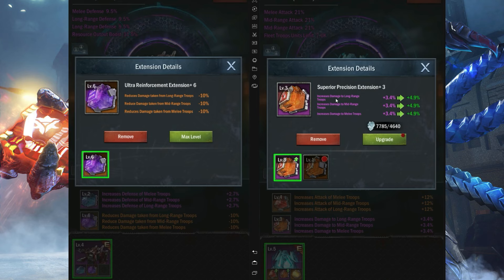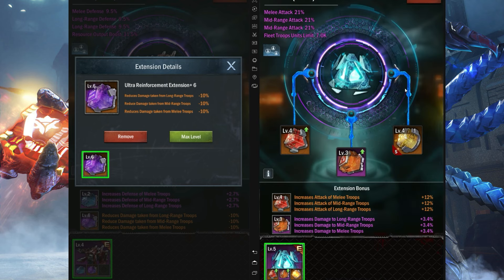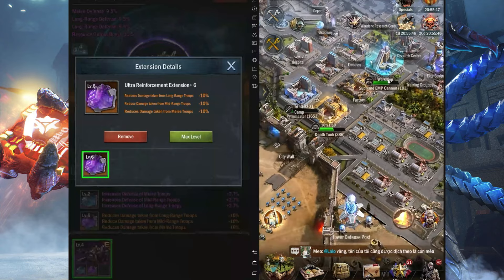To summarize the priority: the best gem is the reduction gem, and the second best is the damage gem. Skip all the purple gems and go straight for orange. The top two oranges are these two. After those, go for the all-troops attack, HP, and defense gem — not the troop-specific ones, which are a complete waste.